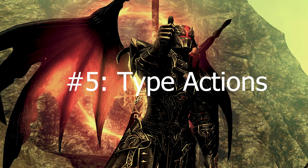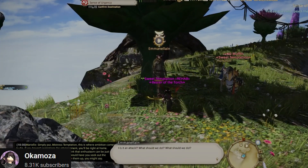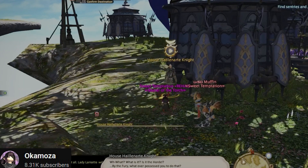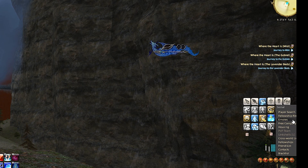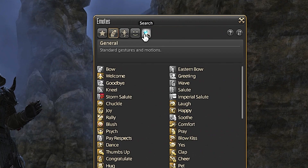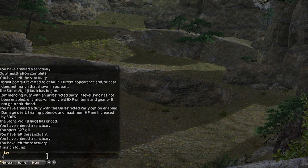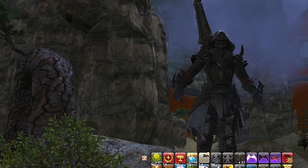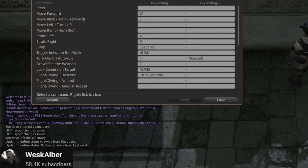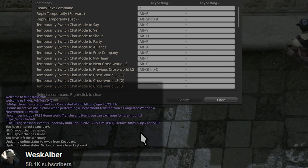Number five: the type-emote function. During MSQ progression there will be times you're required to perform emotes to continue. I personally got stuck on this the first time and wasted a lot of time searching one emote after another in my emote tab. First bonus tip: in the search menu of your emote tab you can type the emote name to find it directly. Even better, you don't need to open the emote tab at all — just type '/emotename' in your text box and press Enter, and your character will automatically perform the corresponding emote.